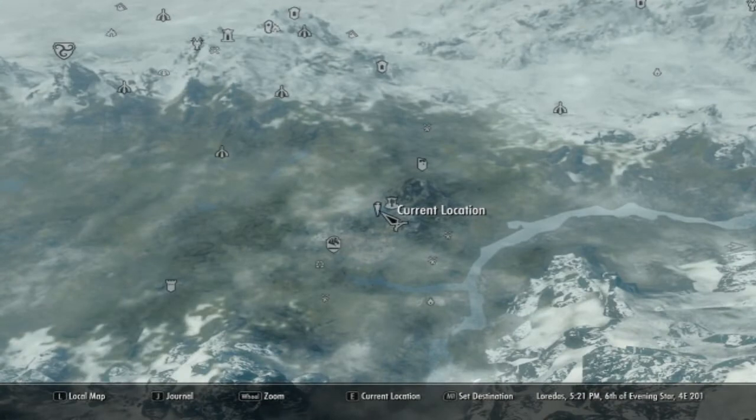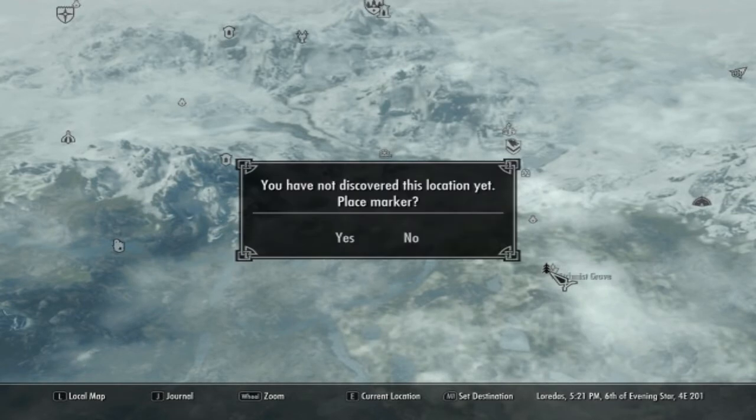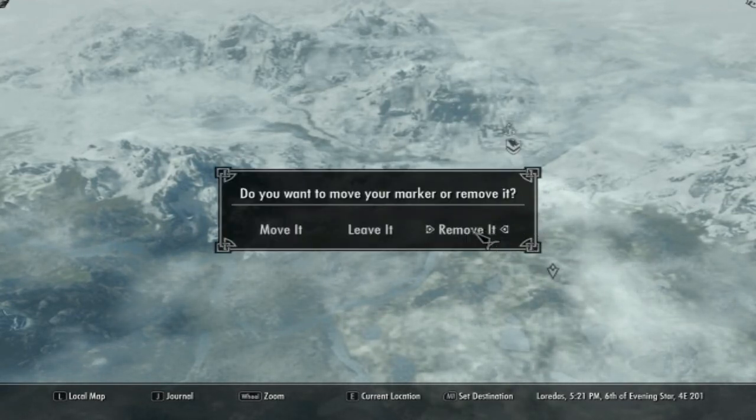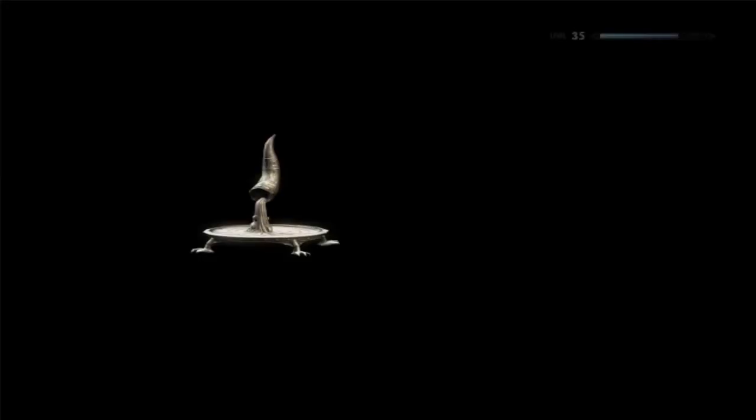Holy moly. Where is she? Oh my god — what the hell? Richness Grove — fast travel from here. At least I'm close. Holy moly. I travel faster drunk and silver, which is okay I guess.